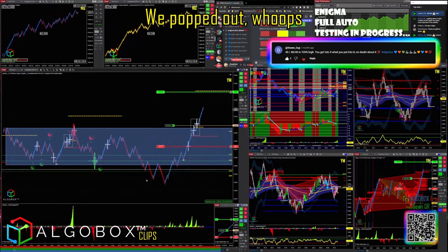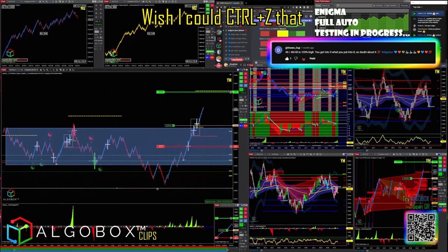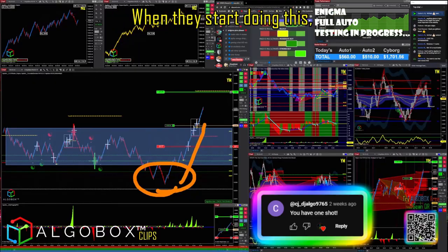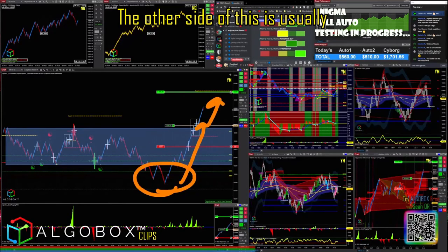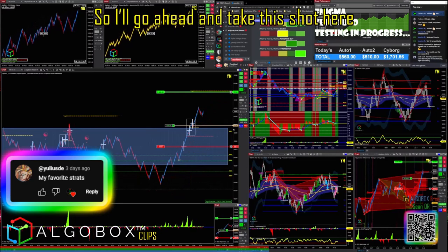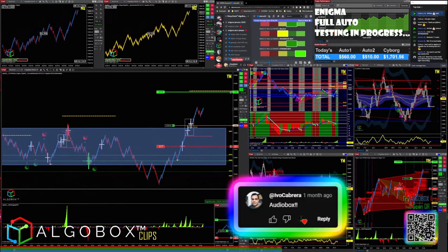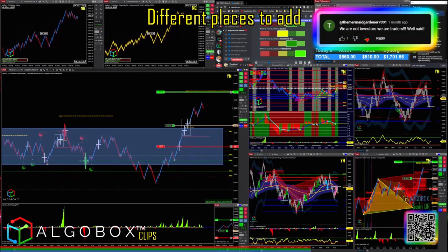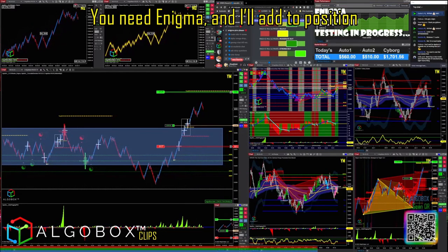It popped out. I just wish I could control-Z that — it was down here. So we had this, we broke down, cracked through. When they start doing this, the other side is usually going to be super hot, and this is still toward the golden ropes. I'll go ahead and take this shot. Finger over the close as we go. Different places to add — give me an enigma and I'll add to position.